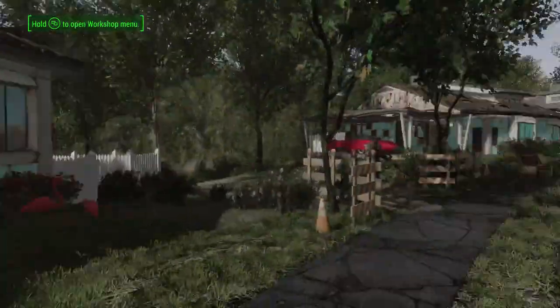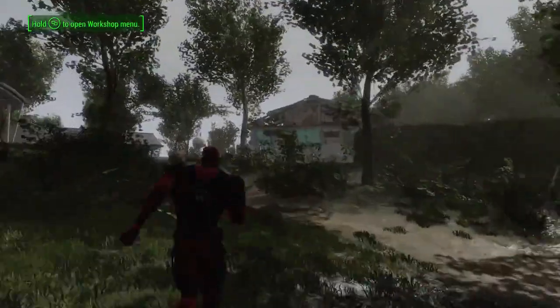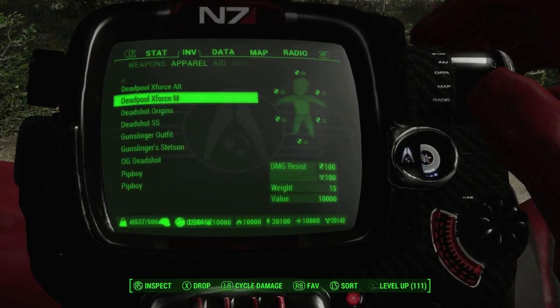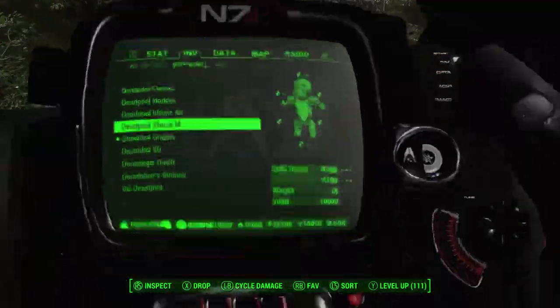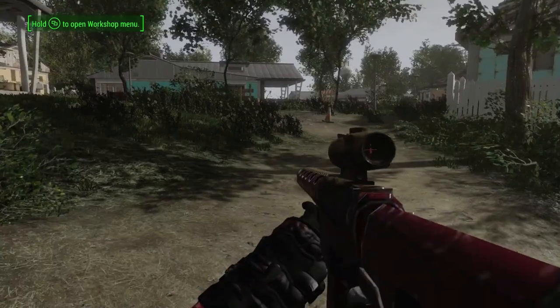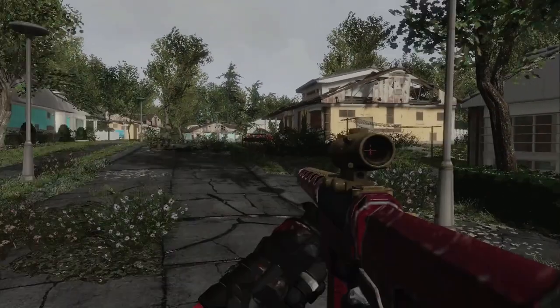Here's the Regrowth mod — again, doesn't look quite as good as what you saw in the images, but it ain't too bad. Adds a lot of green, trees and stuff to the common areas. Now we've got the Deadshot mod. Here's the Deadshot armor — there seem to be three different Deadshot armors. It just doesn't suit the female character at all. We've also got his weapon, which is a short sculpt rifle. Let me check this out — it looks pretty cool, definitely a pipe-style weapon.